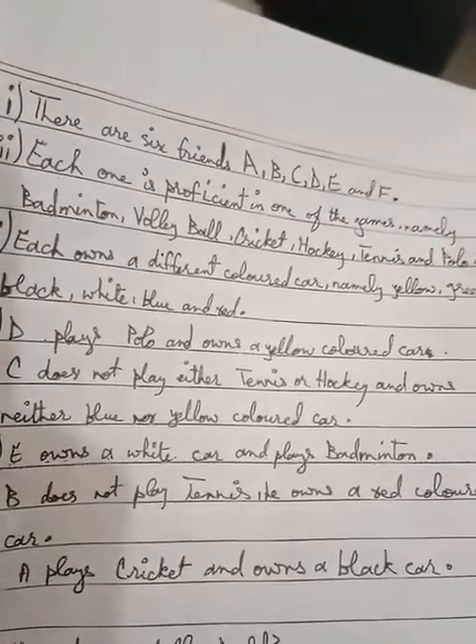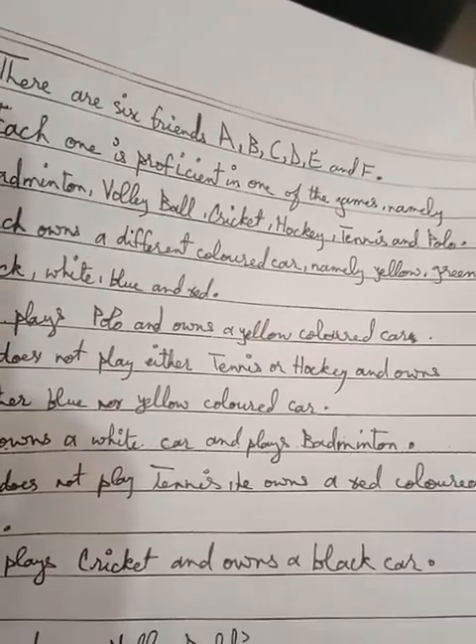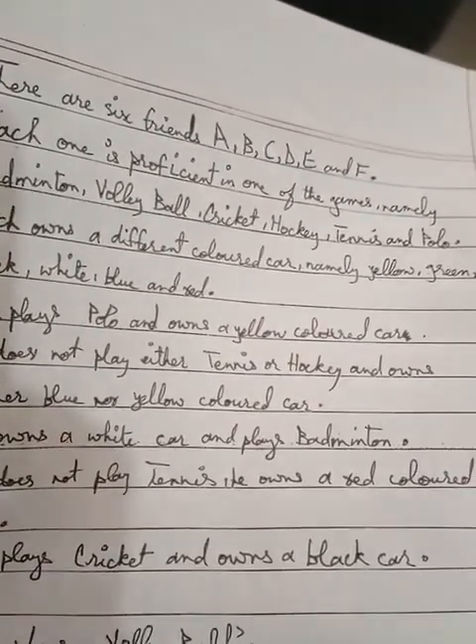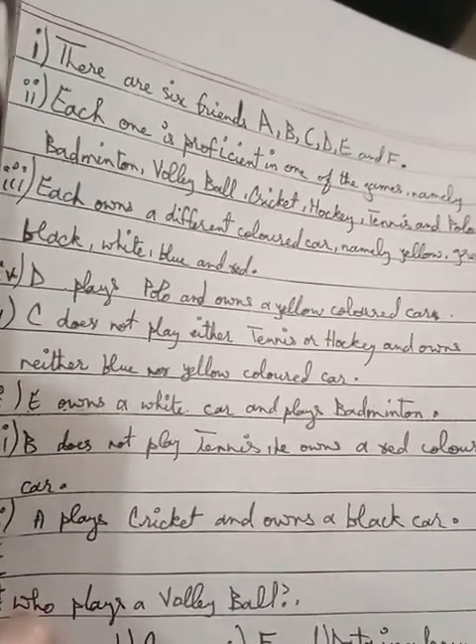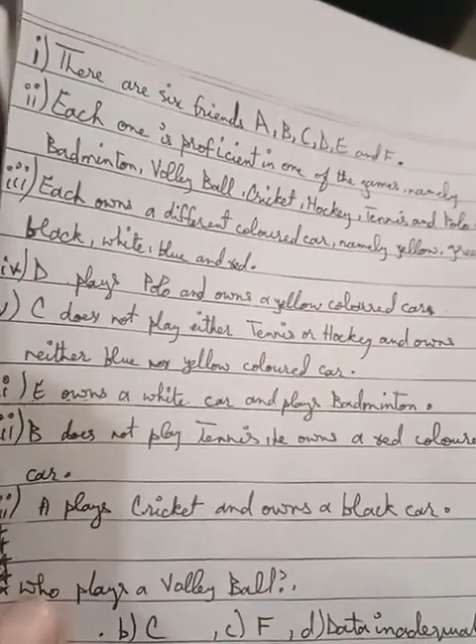There are six friends A, B, C, D, E, and F. Each is proficient in one sport, namely badminton, volleyball, cricket, hockey, tennis, and polo.